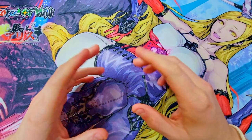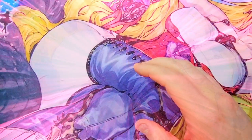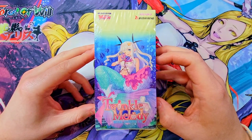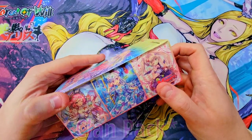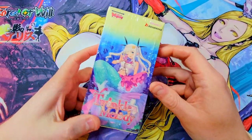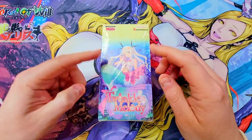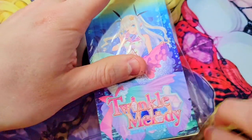Welcome back everybody, it is time for another booster cracking Wednesday video. Just wanted to do a quick short one today. We've got this box — Twinkle Melody again — trying to recapture that moment of finding a god pack. We've only pulled one and I know they're hard to find, but I ain't giving up hope. These are just a fun little cheap box with a nice lottery chance of finding expensive cards in a god pack. Let's open it up and see if we can find one.